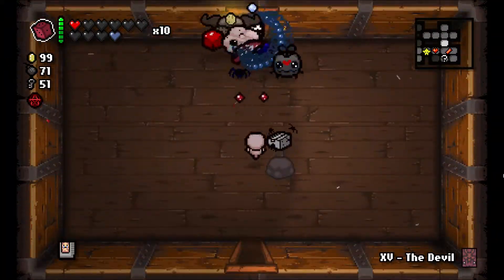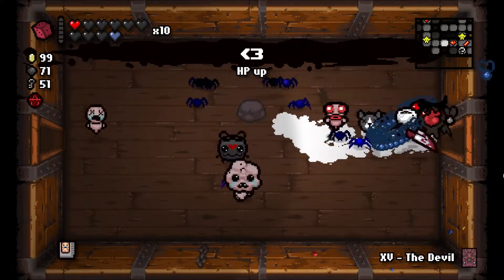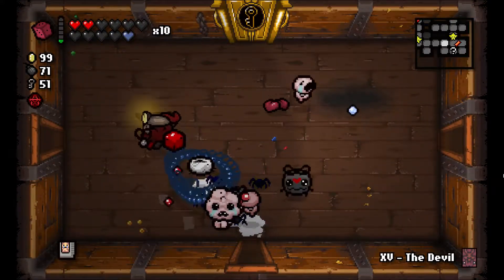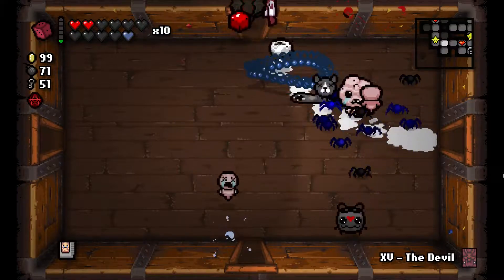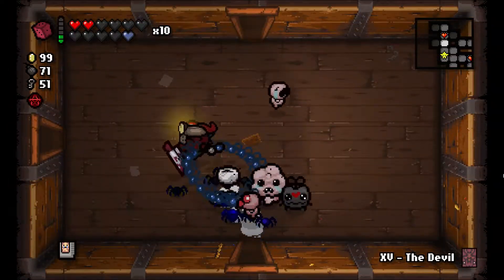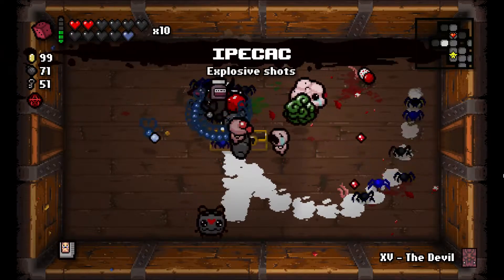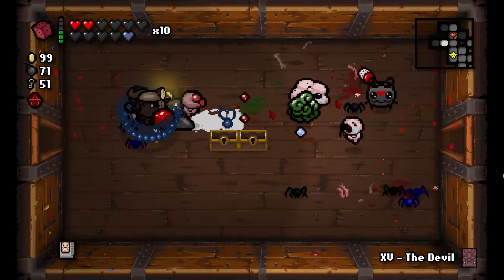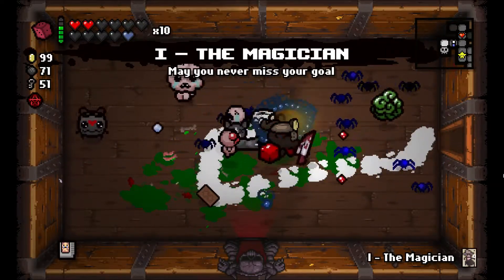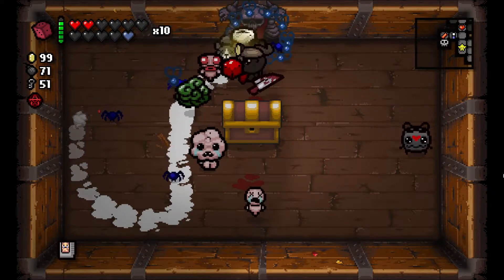We found one of our secret rooms, haven't found another one yet. We do need to use one of our re-rolls. HP up — we'll take it, ain't no reason not to. BBF is hitting really hard, and so are we. Virus — we'll take it, now we have two of them. Ipecac — Bob's Brain, Explosive Thoughts. Ipecac gave us exploding tears. We got a Magician card.